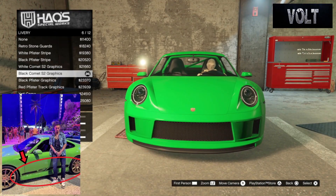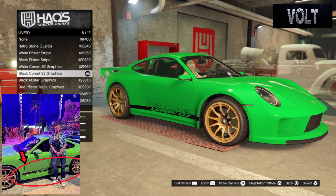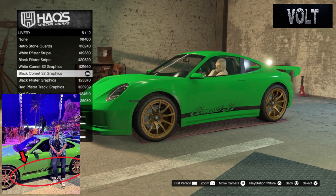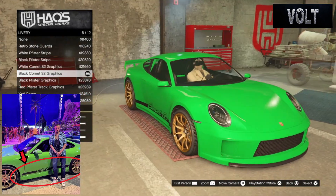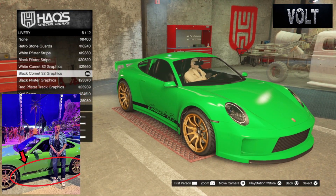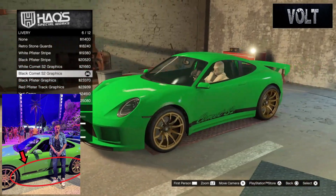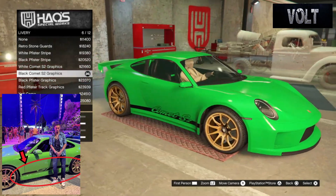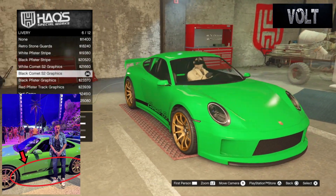After that, move on to the livery. Go with the Black Comet S2 graphics — I believe I have this same graphic or maybe the white version on my blue build. The Black Comet S2 graphics look really, really nice on this car. It fits really nicely because it has that side design just like how the actual real life car does. So definitely go with the Black Comet S2 graphics.